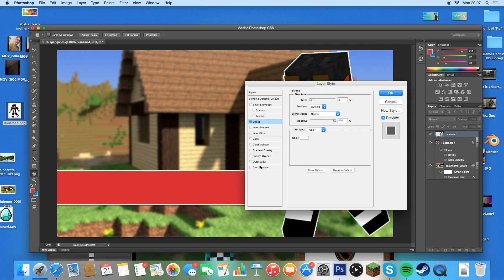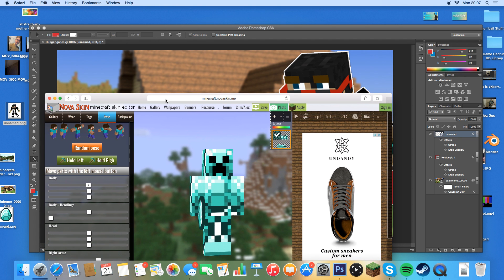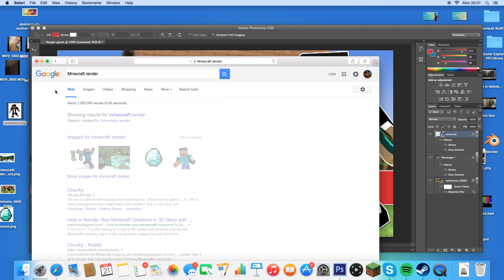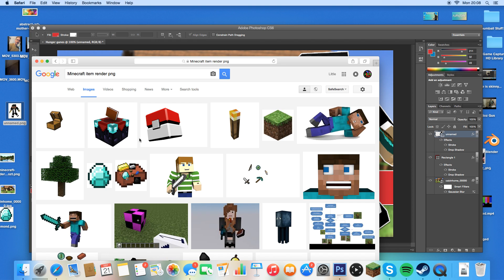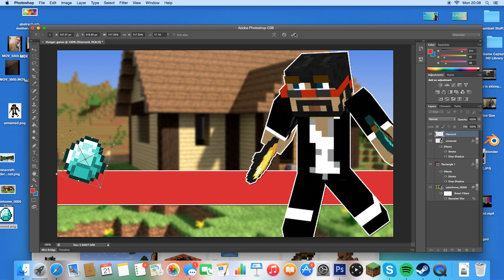If there's anything you guys are unsure on, leave it in the comments below as I do try to reply to all my comments. You guys can then go to Google Images and search for Minecraft renders. You can find different items that you want rendered — type up 'Minecraft item render PNG'. There are loads of different things you can use. Today I'm going to use a diamond. I'll just place the diamond in there, tilt it a bit, put it in front of the skin, and press tick.